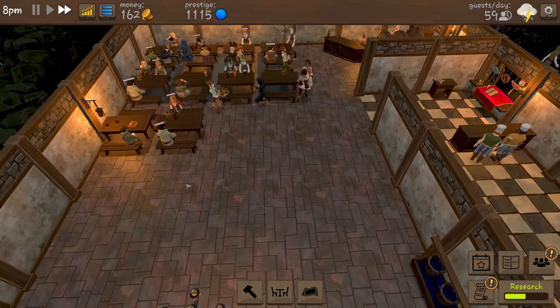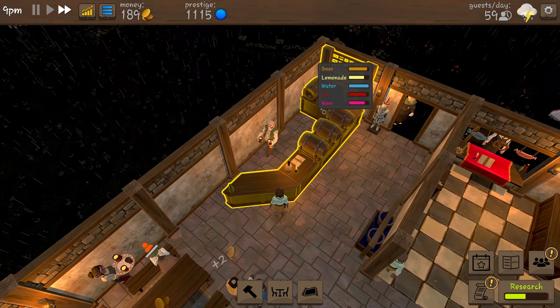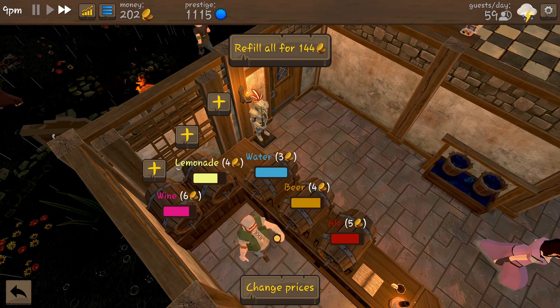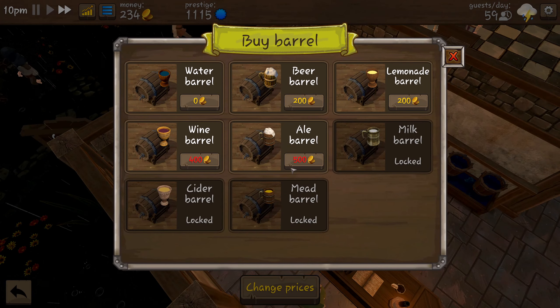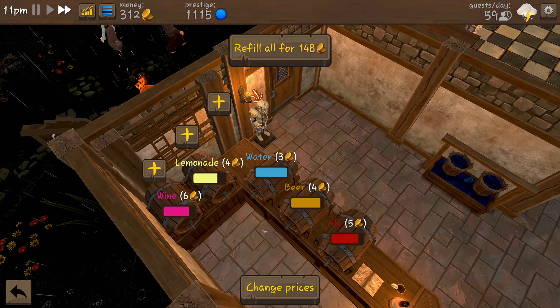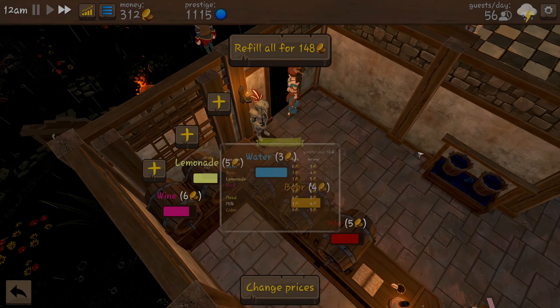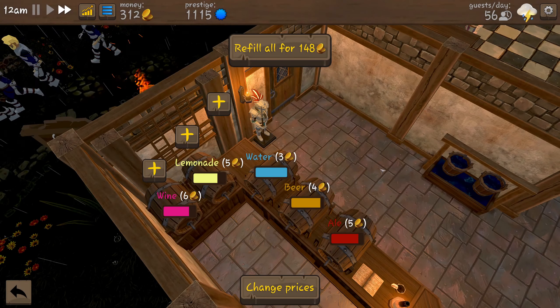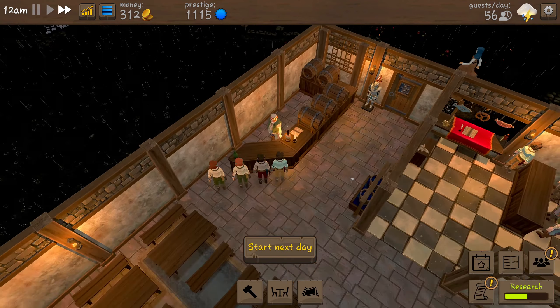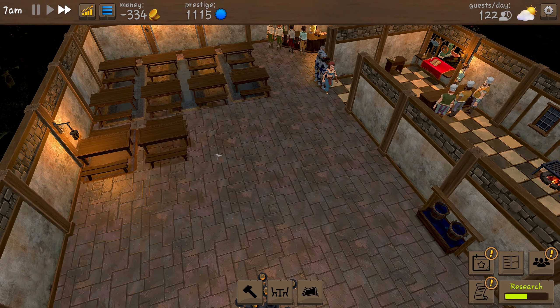Our people are well down today though — we might have to start getting more tables in. Can we buy any more drinks? Let's see — wine, ale, lemonade, beer, water. We can do milk, mead, and cider soon. Oh, I forgot about the wine — it's all the way down there! Let's raise the price of lemonade because that seems to be what we're selling the most of.